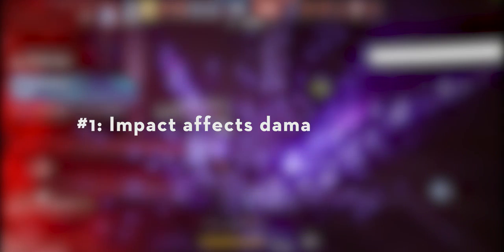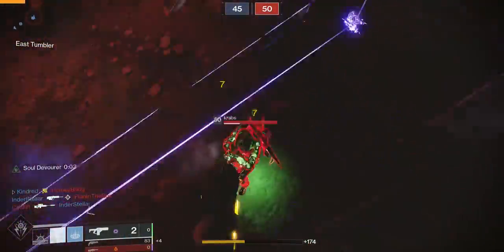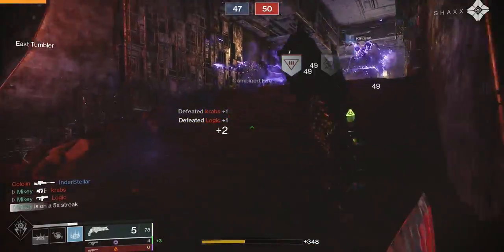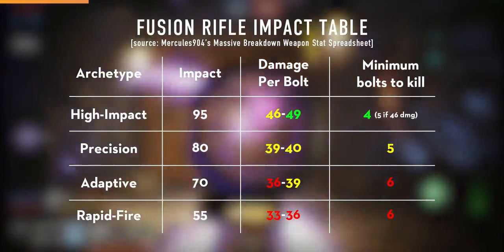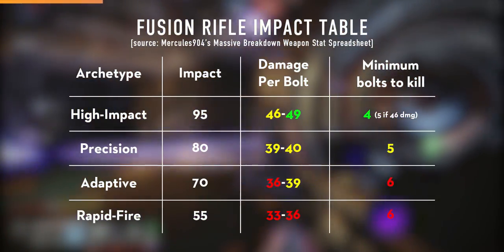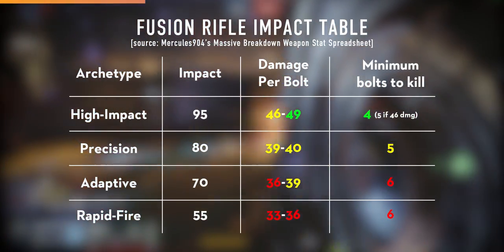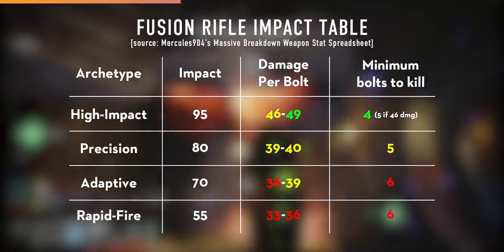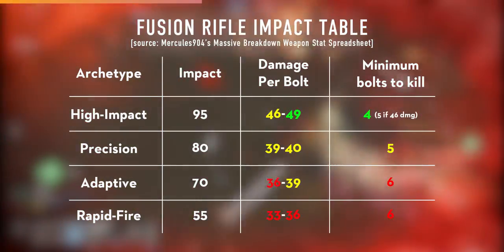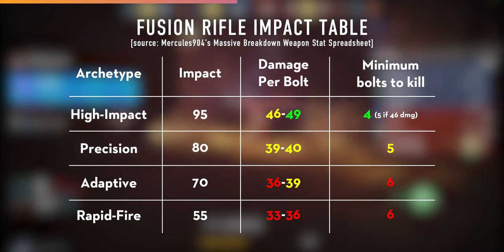Number 1: Impact is the most important stat of a fusion rifle. Damage per bolt is tied to impact. High impact frames are the best option and it's not even close. According to Merkulis 904's spreadsheet, high impacts do 46 to 49 damage per bolt, requiring no more than 4 out of the 7 bolts to hit in order to kill in optimal circumstances. Precision frames are the next best, consistently hitting for 39 or 40 damage per bolt in their optimal range, requiring on average 5 bolts out of 7. Not bad, but definitely not as good as high impacts.